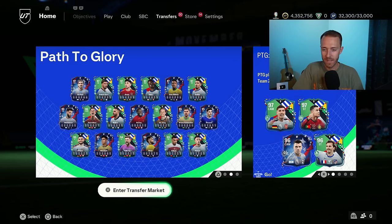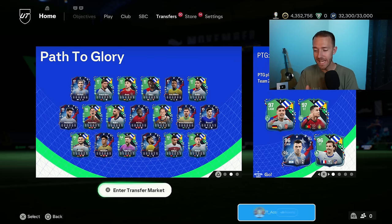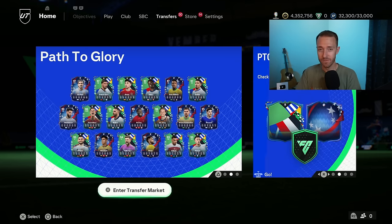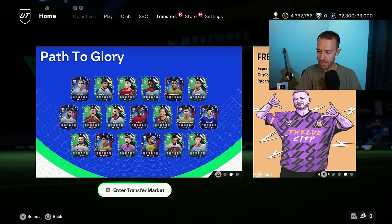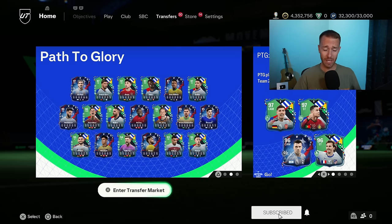It is a little bit less hype in terms of the pack weight. It's harder to pack these cards, but it's not terrible at the same time. And what EA did yesterday to really confuse this and spice things up and maybe give a little bit of help to the packability of the menus is re-release the Path to Glory Team 1 cards for the nations that are still in the Euros and Copa America as of yesterday at the content drop.